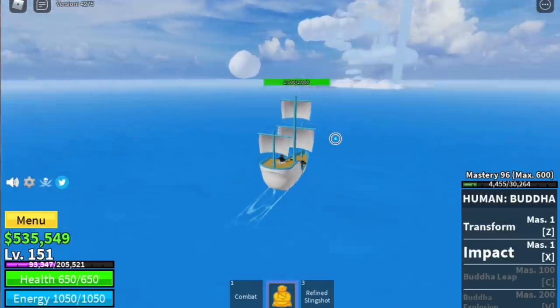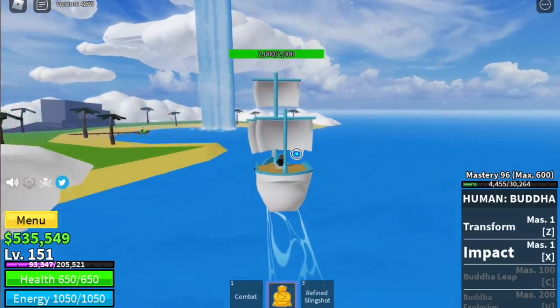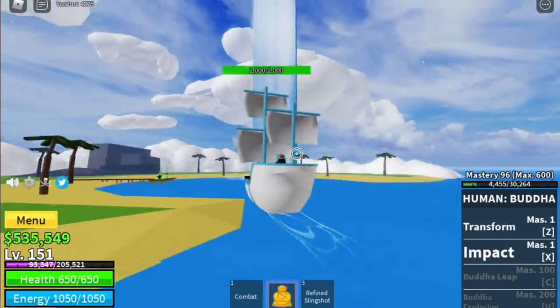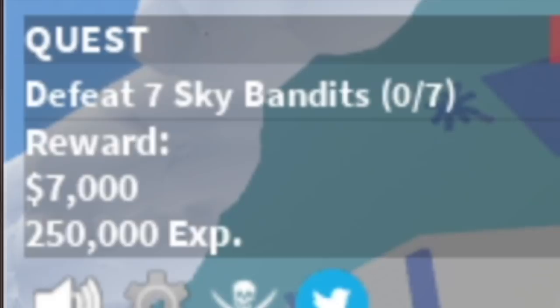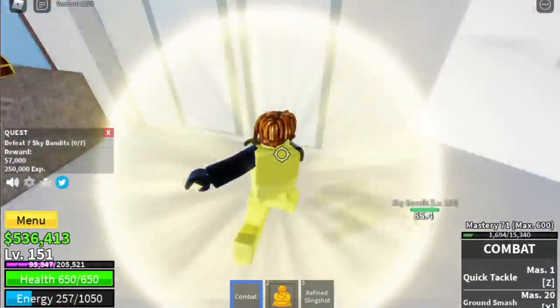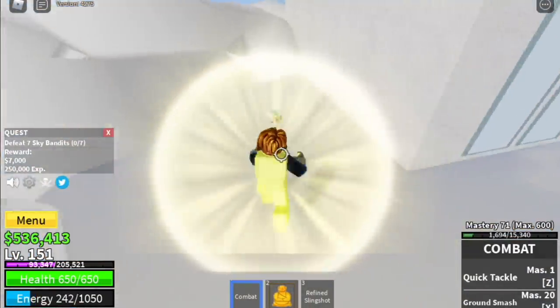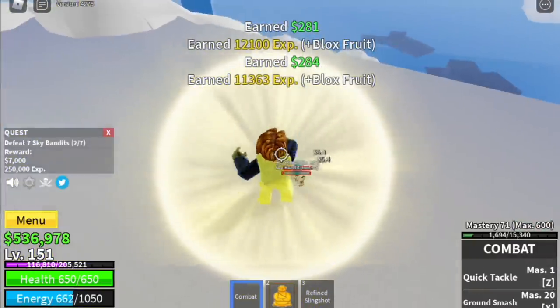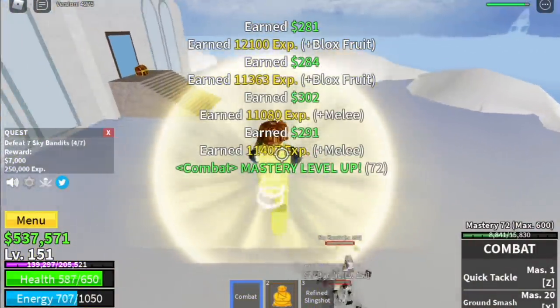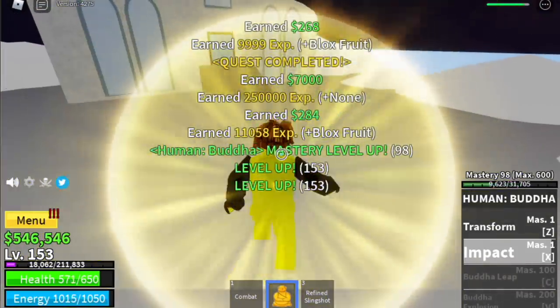The goal here is to reach level 150. After that, you can now go to the Sky Islands. We're gonna start here with the Sky Bandits, located in this floating castle. You need to lure 4 and defeat them. Every time you finish that, just reset. The goal here is to reach level 175. When you finish a quest, reset — you don't wanna be jumping on the clouds.